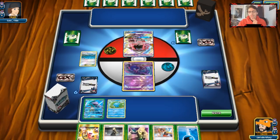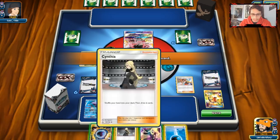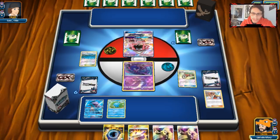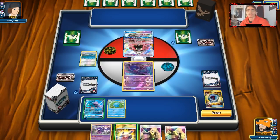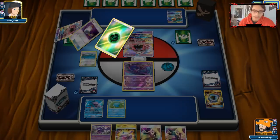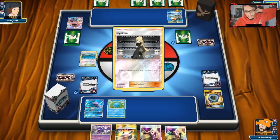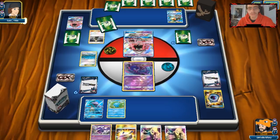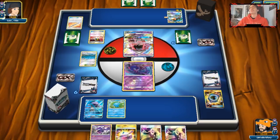Let's do Acrobike first, then Sightseer — we'll get rid of Cynthia and Water Energy, see what we get. Another Acrobike is pretty good. We got Naganadel for next turn. We'll start with an Aqua Patch on Suicune and pass. We're up against Vikavolt Bulu though, which is really bad since Suicune is weak to Grass. He's got an Ultra Ball and only two cards in hand after — I highly doubt that's going to be Rare Candy Vikavolt, so we should be safe next turn.